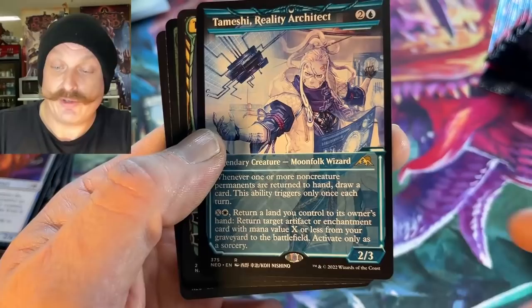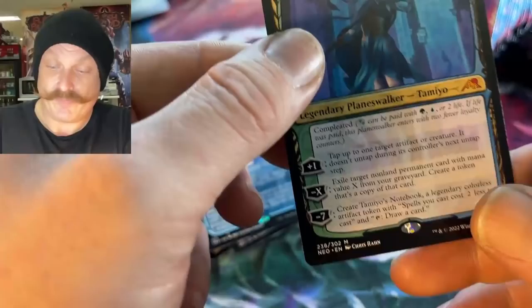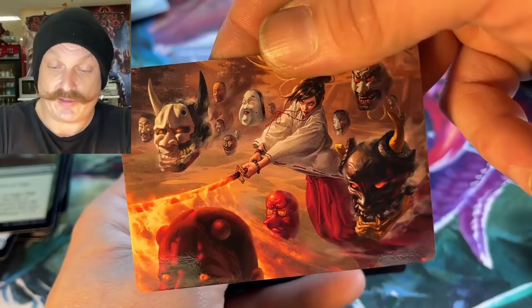Tamiyo! The Reality Architect. And then — Tamiyo! So we've gotten all the planeswalkers in the set. That's nice, that's pretty nice, eh? It actually is a pretty strong box — wow, she looks awesome, eh? Way more dangerous than she used to look. You don't want to mess with her now that she's been completed.